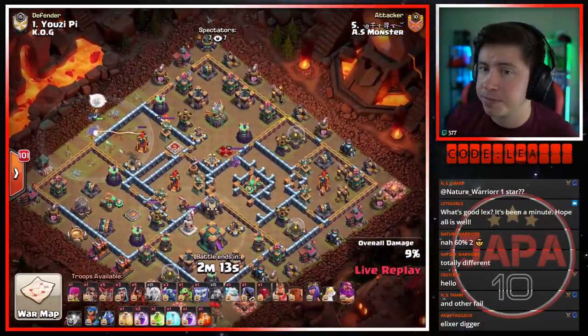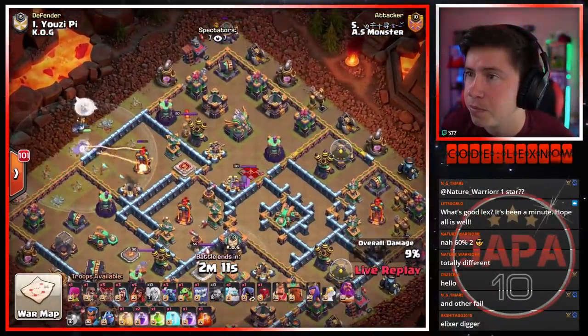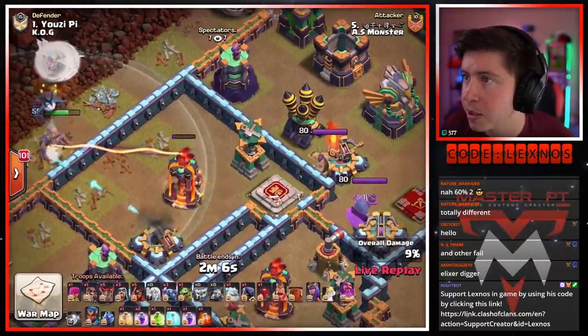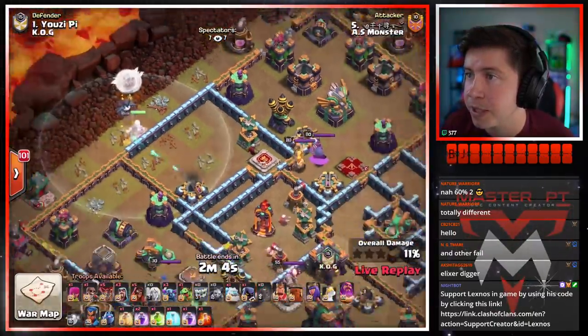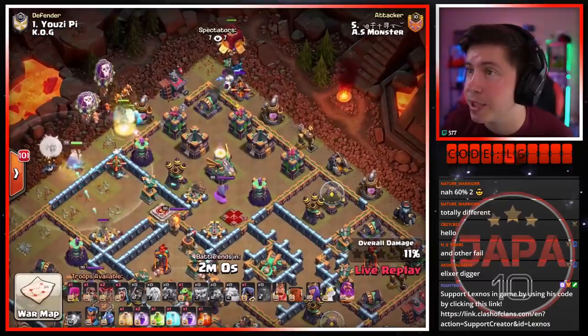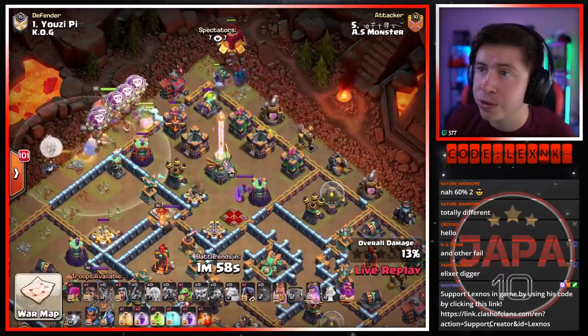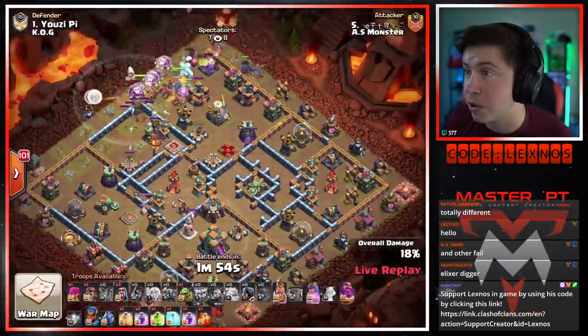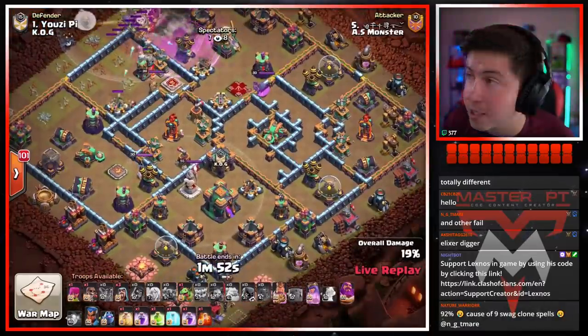He doesn't have to if he's just patient enough — the multi will drop and then he should be able to start on the top side of the base. The builder repairing the multi makes it take even longer to get it down — that's an op builder hook. Finally the multi drops, and here we go: ice golem, PEKKAs, everybody making their way inside — super wizards, coco loons, queen, king. We got a siege barracks on the outside of the base.